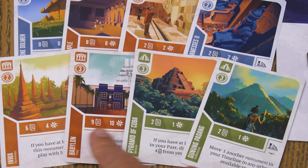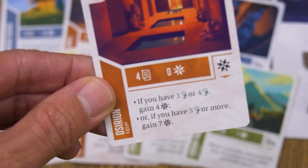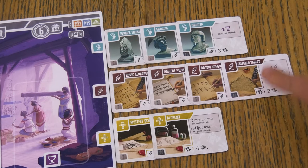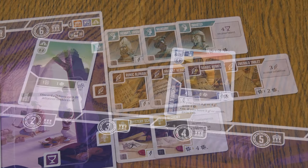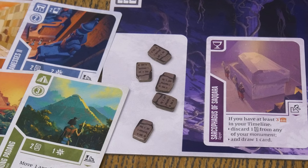At the end of the decline phase, slide all monuments still in your timeline one space to the left. Cards now in the first space will go into decline on your next turn. Artifacts stay in their spaces and do not move. Play continues until one player has at least 14 cards in their past, then all players finish taking the same number of turns. Each player adds up victory points: from monument cards in their past, end-game scoring effects, level 2 technology cards, plus 1 point per card remaining in their timeline, minus 1 point per lost knowledge token.